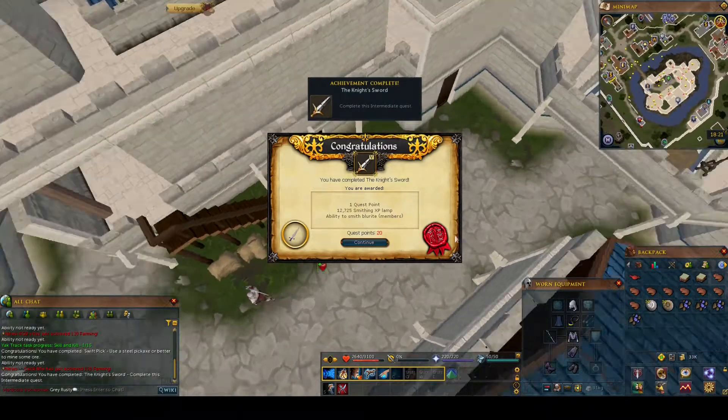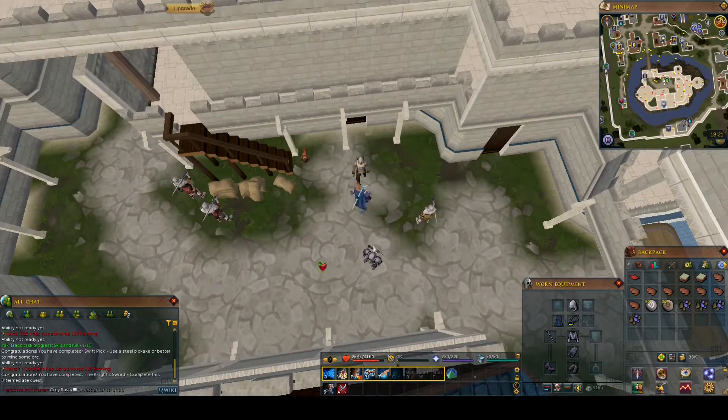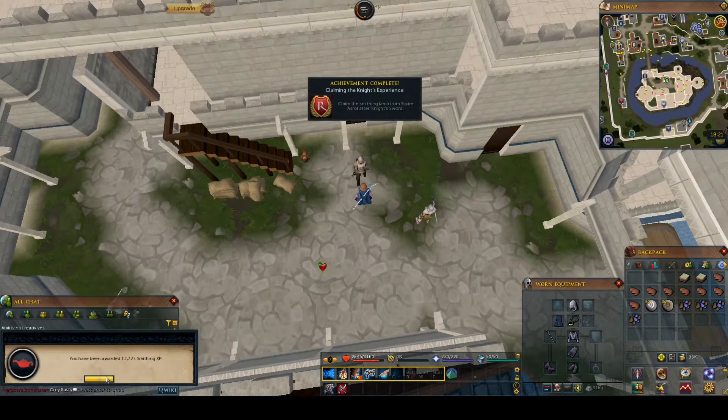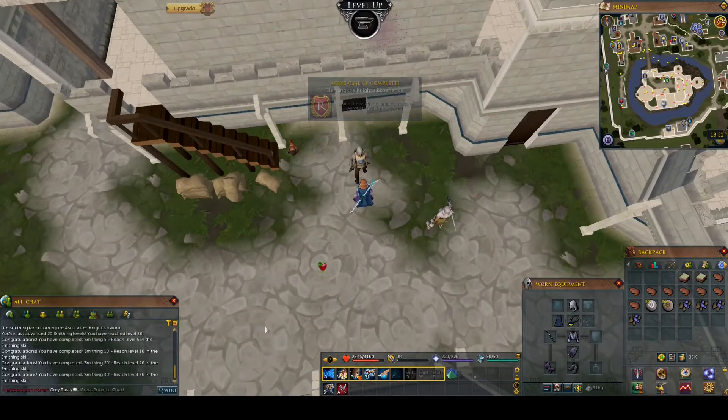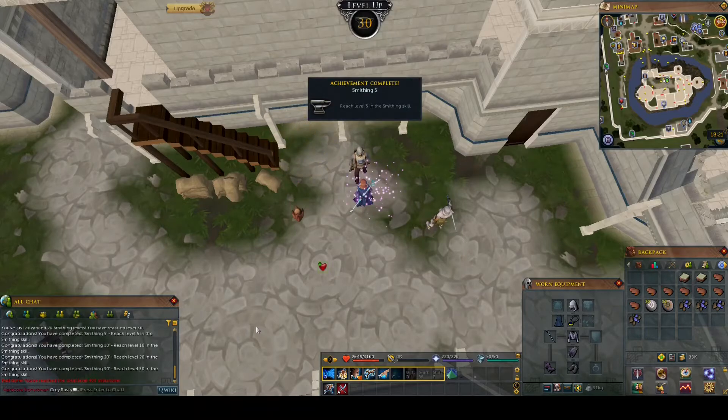Really nice and simple. As you can see here, it gives nearly 13k smithing XP, which gives a beautiful XP drop and takes me all the way to level 30 smithing, skipping a lot of the early level training and getting me straight up to the ability to smith Mithril, which is really nice.